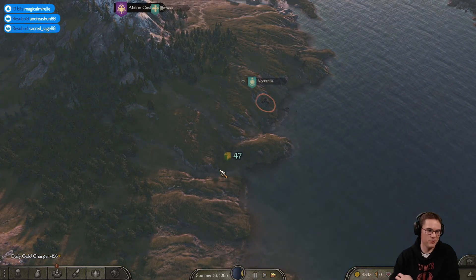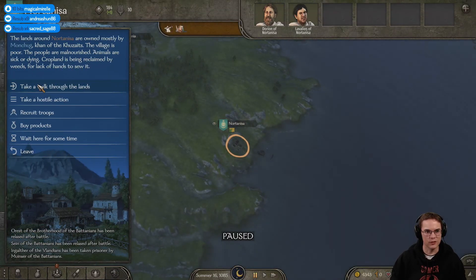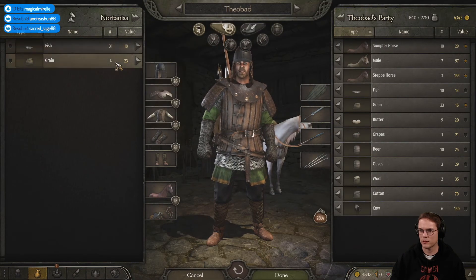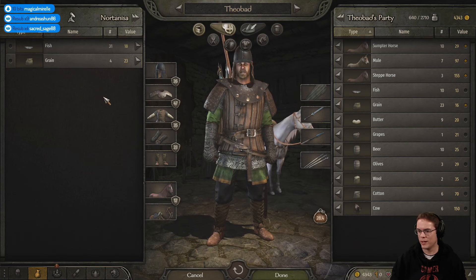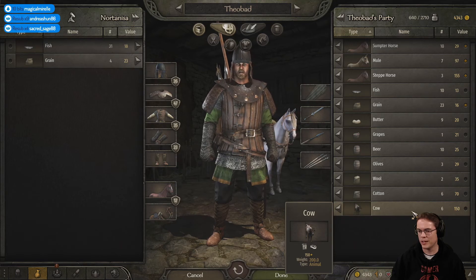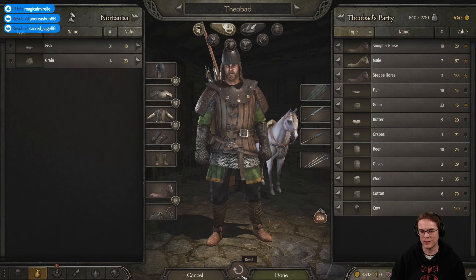Let's see what these people are selling. Cheap fish - it's not that cheap. Nothing. That would make a profit off the cows - I can't remember how much I bought them for. We'll keep them and get to the city.